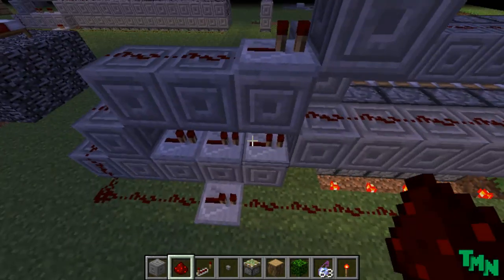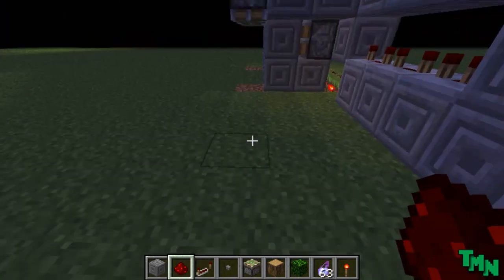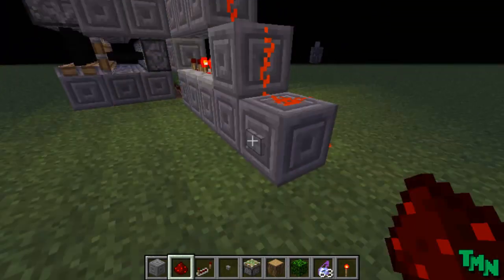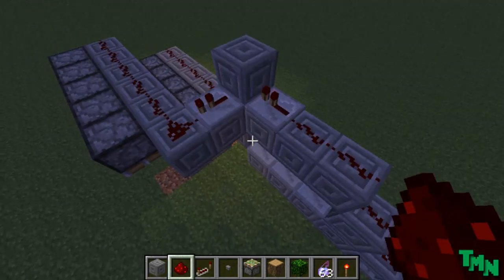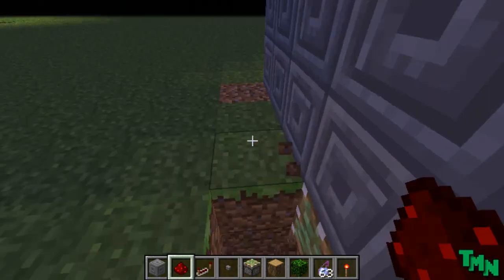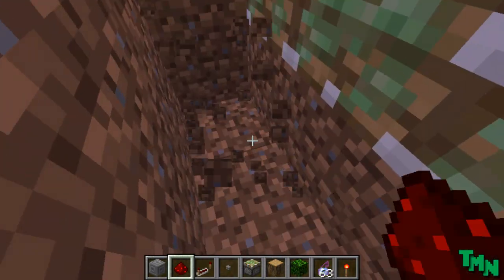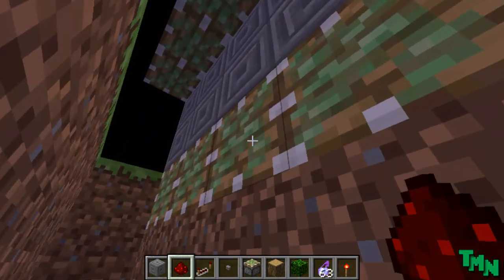Let's try that timing. Yep, just like that. So this is how you build the automatic melon farm. Now you just want to dig underneath these and then just make a water channel that links them together.